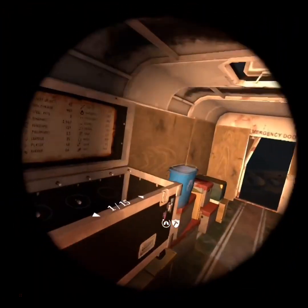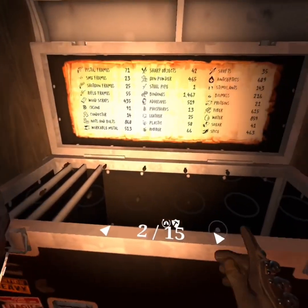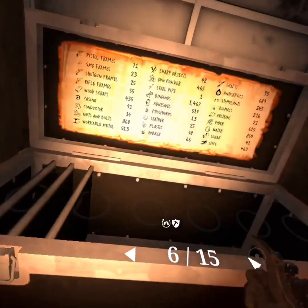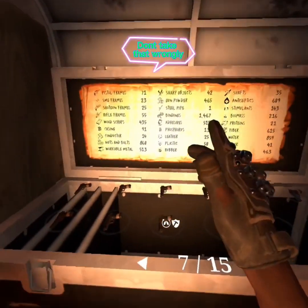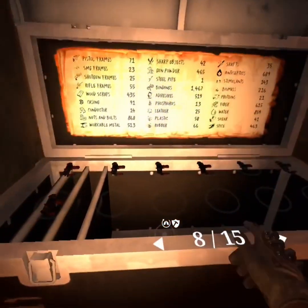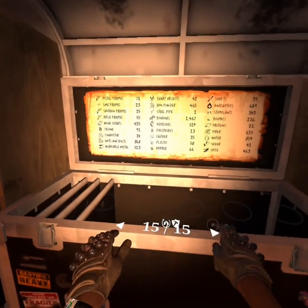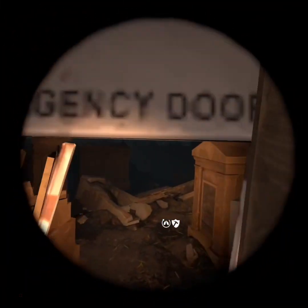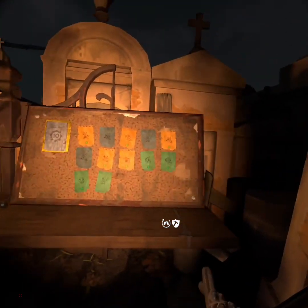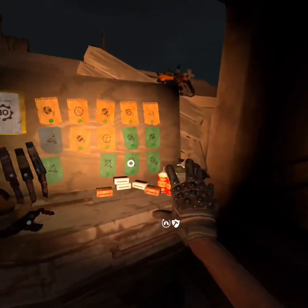Over here, these are all my materials. I have bombs, bandages, toys for my pleasure — not those kinds of toys, I didn't mean it like that — a bunch of nine millimeters, some SMGs, custom SMGs, and then the rest is just stuff. Out here is a little crafting area with some stuff.